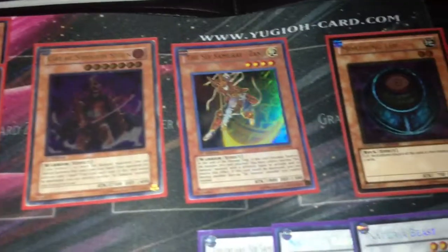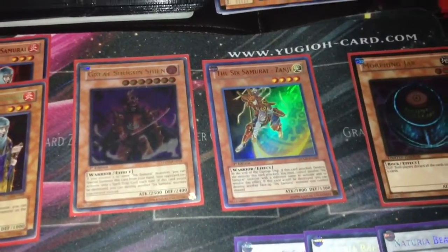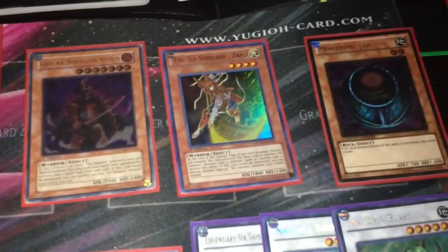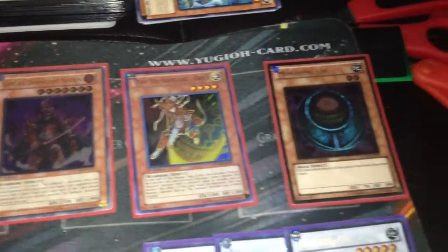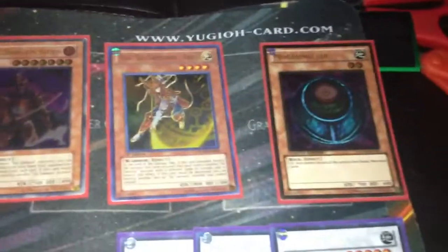Then I run 1 Zanji and I follow up with 1 Morphing Jar. I was meaning to put my Anishi in here but I haven't gotten it in the mail yet, so there would be an Anishi. Because Anishi and Zanji are really good together, and Morphing Jar just replenishes your hand like crazy, which is really key in Samurais.